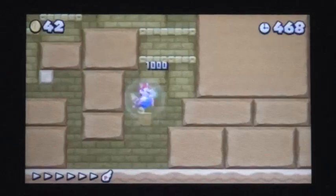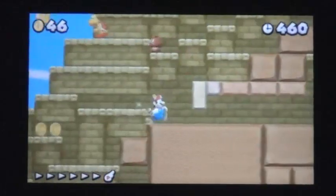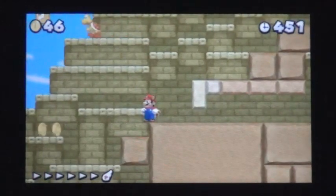The following question mark block contains a star. Mario will see the first star coin behind a stone wall with a small gap. Get a running start and crouch to slide underneath the stone wall and get the first star coin.